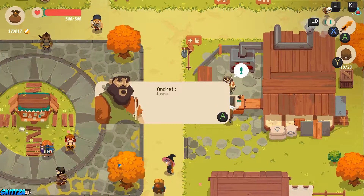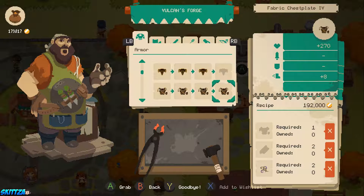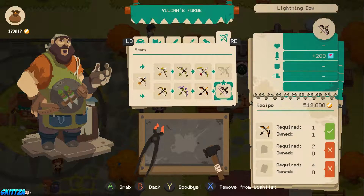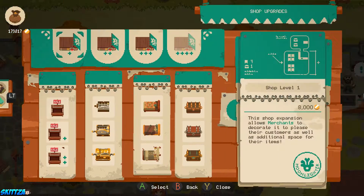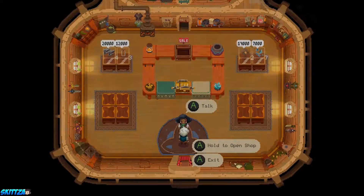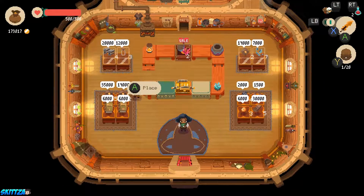I'm pretty sure I already have everything starred on the wish list. We just want tier four all the iron stuff, tier four fusion big sword, and lightning bow. We got the last tier of all the upgrades too. The only thing left for us to get is the last expansion for the shop — and with all this loot we can probably afford it. Let's sell some stuff.